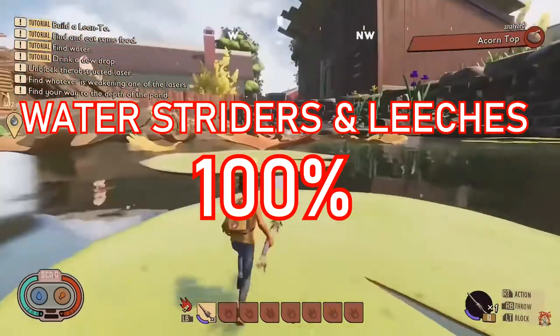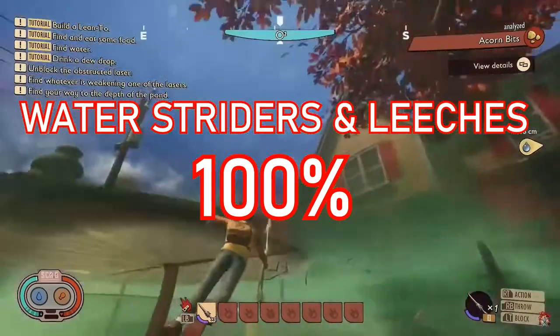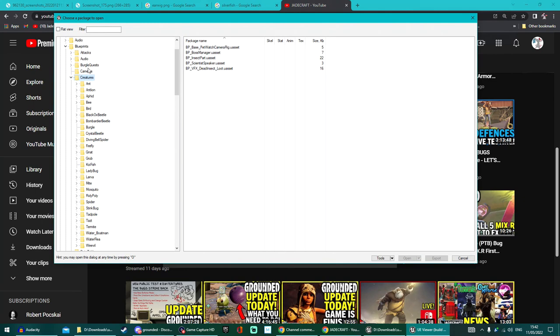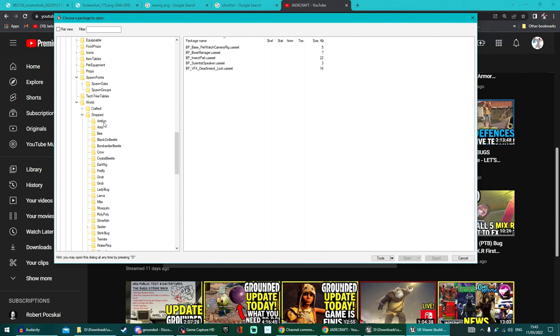Let's start with creatures. Wallstriders were part of the Koi pond update when it first hit over 18 months ago now, but then they were removed alongside leeches. I do think we're going to see Wallstriders return, and it's pretty obvious that they're going to be part of the upper pond alongside the leeches. The Wallstrider itself didn't actually have any animations, but it obviously had an in-game model.